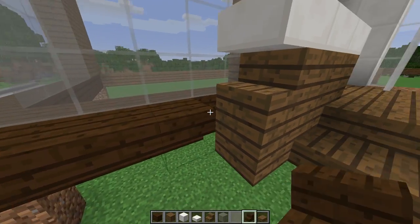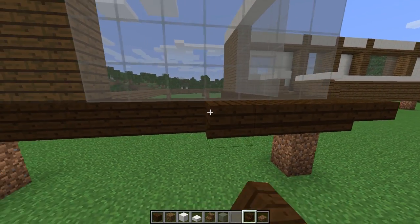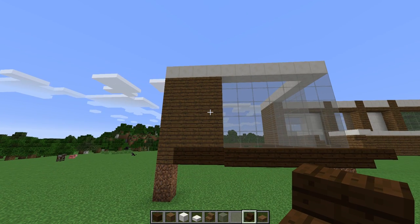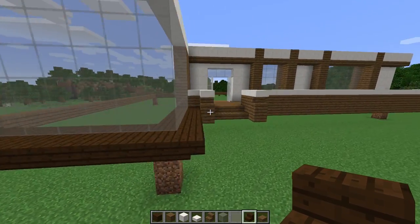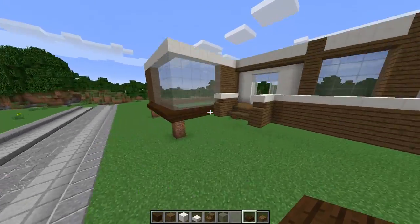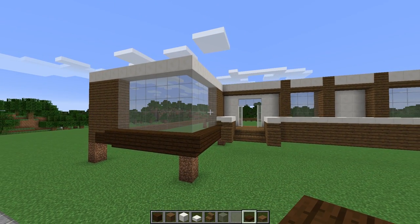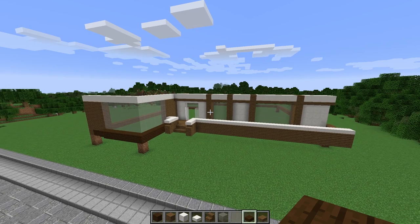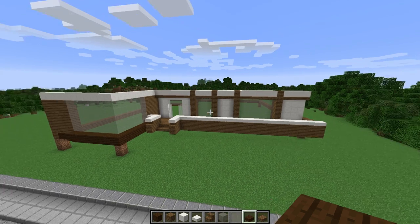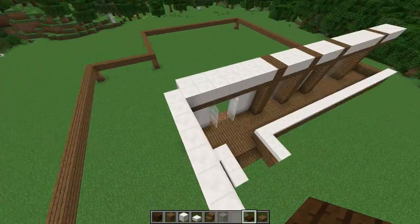We're going to take some stairs and just run those along there. Now there's one rogue block back there — we've got to sneak back here and click that. Looking good. We'll bring that across here. I'm going to stop right here because there's more detail we're going to do in that span of the room a little bit later — this area will change a little bit. I'm absolutely loving this so far, and hopefully you guys are too and you're inspired to build this along with me. Take some screenshots and post them on my Twitter. Let's do a quick recap flyover so you can make sure you get all the little details.